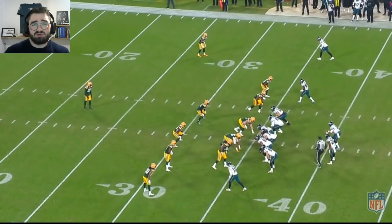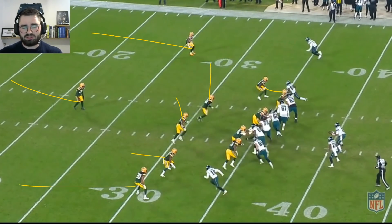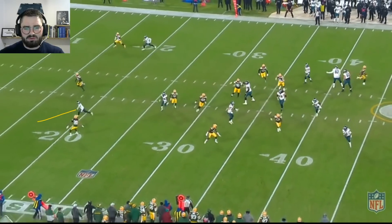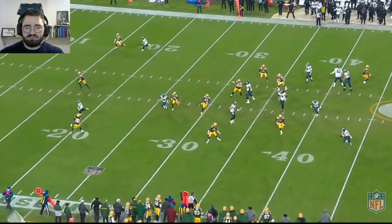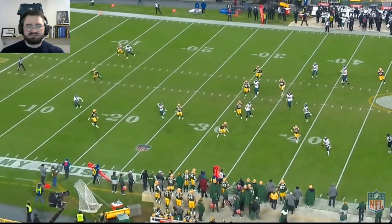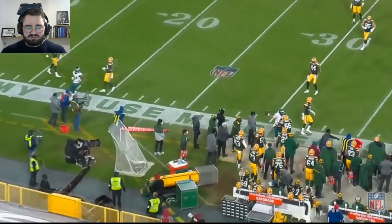Now 1st and 10. Packers coming out running cover three with play action as he's rolling out, which bites up the Packers' line. Rager is once again on the corner route — same leverage concept as the first clip: underneath, intermediate, and the deep guy. Number 20 relates to the intermediate route but realizes he has the deep guy — but not exactly. This is actually an opportunity for Hurts, though it's a very hard throw when you've got a free rusher in your face and you're running away from your throwing arm.